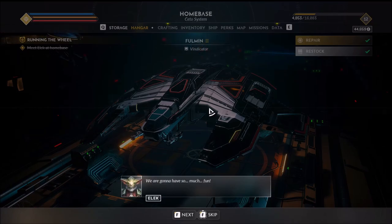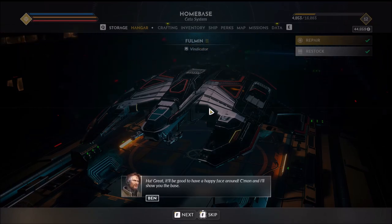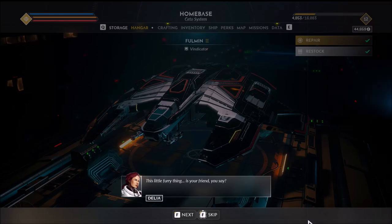I'd like you to meet my friend Elek — he'll be staying with us. We are gonna have so much fun! Great, it'll be good to have a happy face around. Come on, I'll show you the base. Lead on, half-robot man. Hey Adam, may I have a word with you? Sure, what is it? This little furry thing is your friend, you say? Oh yeah, we go back. And you brought him here because you actually care for him? Yeah. I still can't figure you out, Adam.